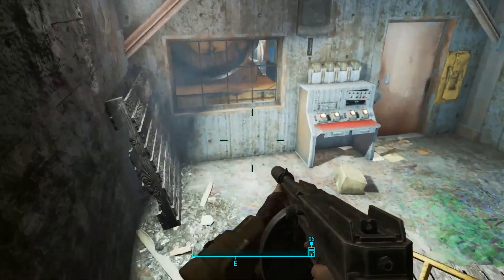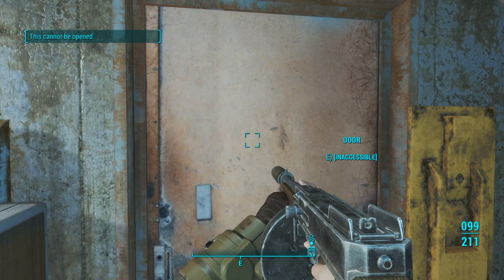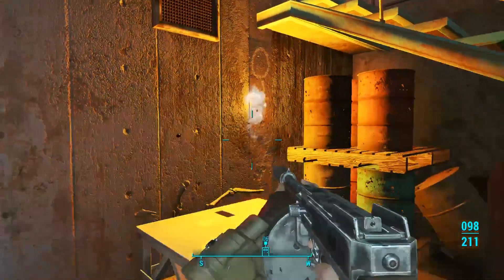Once you get inside, you're going to go downstairs. You're going to see a door and some buttons. The door will be locked — you'll need to press the buttons. So look around; there's a code in the back.